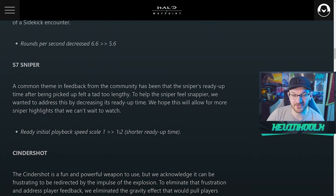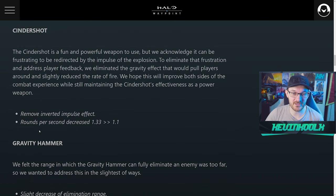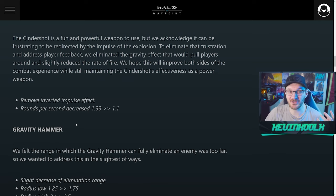The Sniper also has a slightly faster ready-up time, from 1.2 to 1 second — nothing too crazy, more of a competitive edge thing. For the Cinder Shot, they made significant changes: they removed the inverted impulse effect — that gravity effect that pulls you into the center of the shot. Whenever a player loses character control in shooters it causes frustration, so they removed that. The rounds per second decreased from 1.33 to 1.1, so it's a little slower firing and loses the gravity effect — more of a nerf overall.